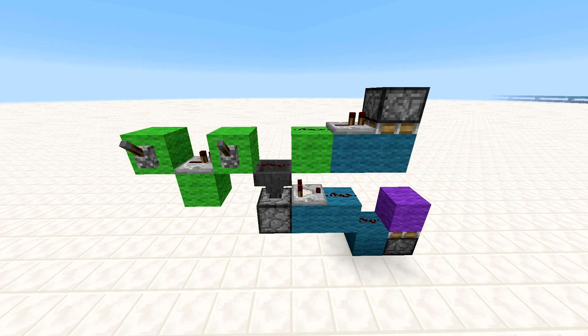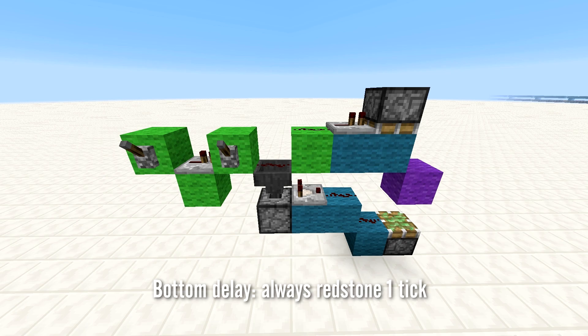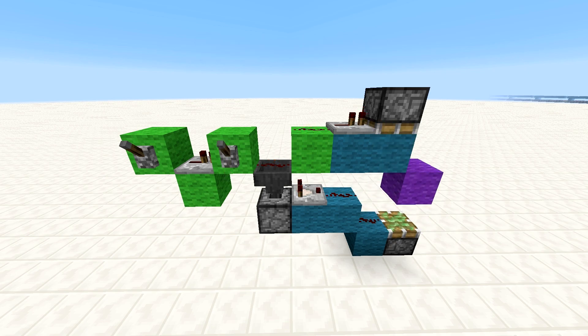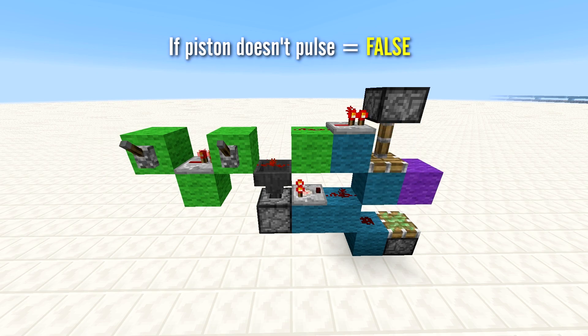Normally, when unpowered with a lever, the piston at the end will receive a pulse. However, when unpowered with a repeater, the piston at the end will not receive a pulse. This is because the hopper is a synced transmitter, and therefore the delay of the bottom line is always one redstone tick. However, the delay of the top line varies between one game tick with a lever input and two game ticks with a repeater input. Therefore, when the repeater turns off after one game tick, the piston at the end receives a one game tick pulse. For this test, if the piston pulses the test will return true, and if the piston doesn't pulse, the test will return false.